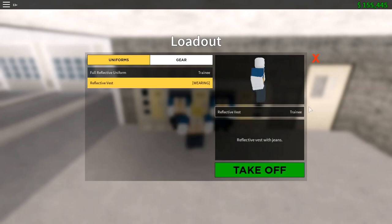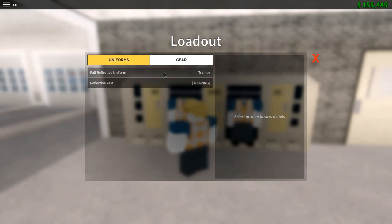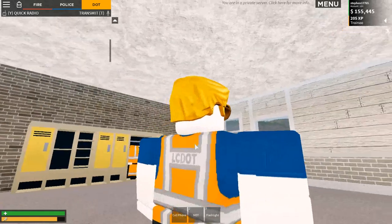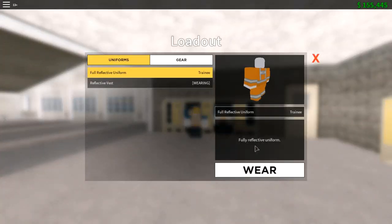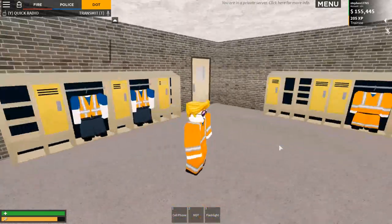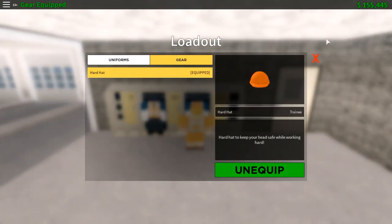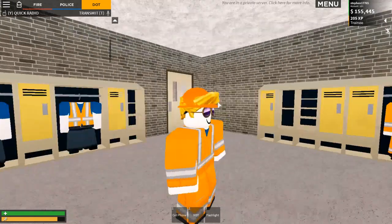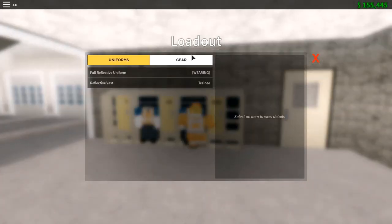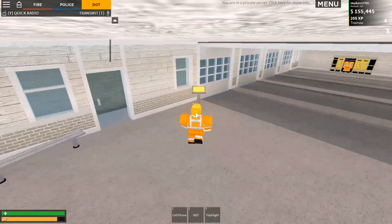We've got two lockers here and you'll be able to access both of these. There's the reflective vest with trousers that says 'Liberty County DOT', and also the full reflectives. We've also got gear including hard hats - you can put a hard hat on, though you would need to remove your hair first, which unfortunately we can't do here.